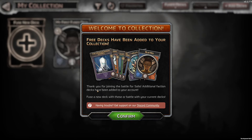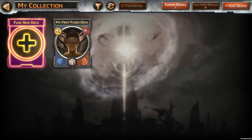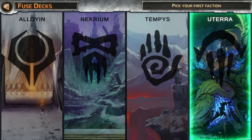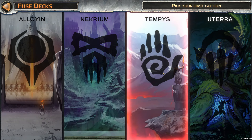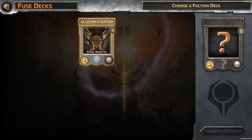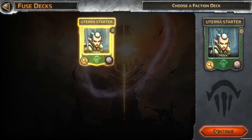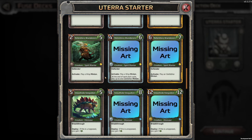We're in — we've got a collection. Free decks have been added to your collection. Welcome to the battle for Solace. My first fusion deck — blue, red. There's only four different colors, because we played red and blue before. I'm not fond of the blacks or the purples — there's probably necromancy stuff. Let's go with life and allure potentially. So this is an Aloha starter — there are going to be multiple of these, but at the moment we've just got this one.